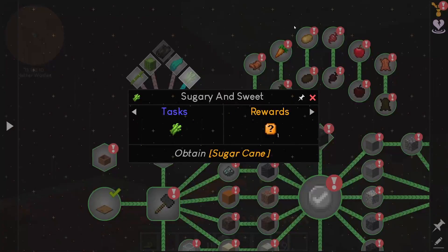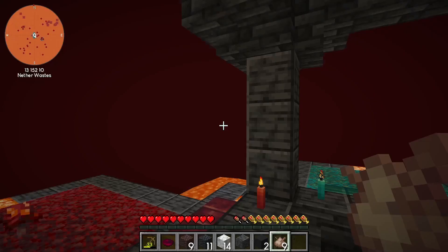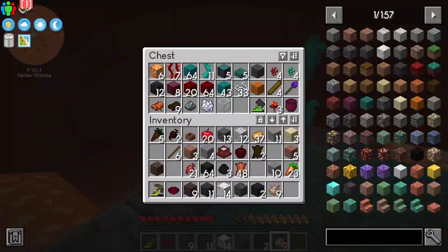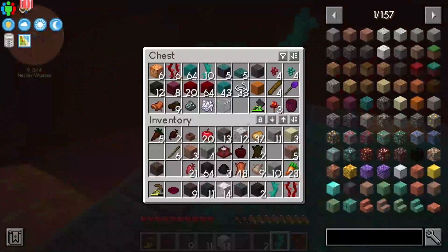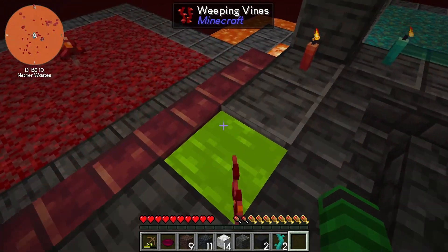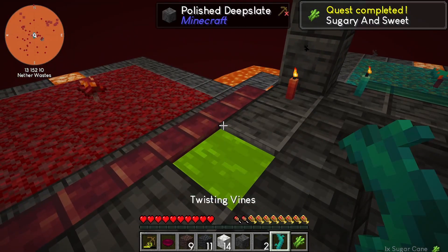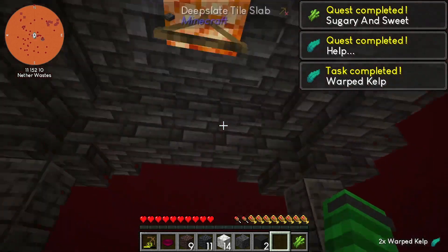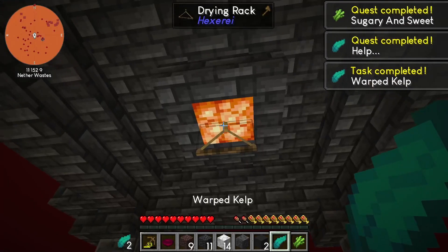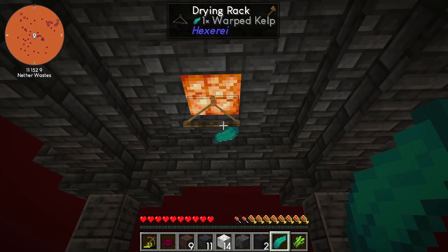Next is weeping vines - that one's the twisting vines. One of these and one of these - let's take two. It took, okay. And then you put the warped kelp up on here to dry - that takes 60 seconds or something.